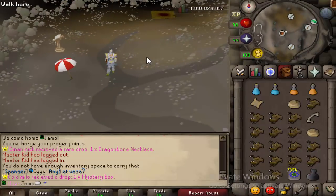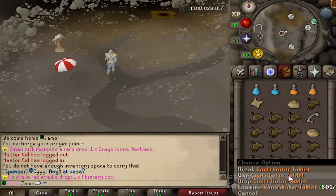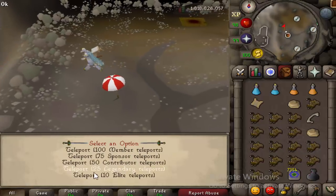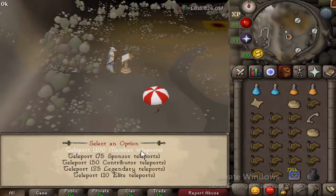If you're wondering how to get here, you need a donator zone and you need to purchase tablets from the donator zone. It doesn't matter which zone you have — they all work. The price is based off the zone. The members teleports need 100 of them whereas the elite ones only need 10, so any zone can access it.